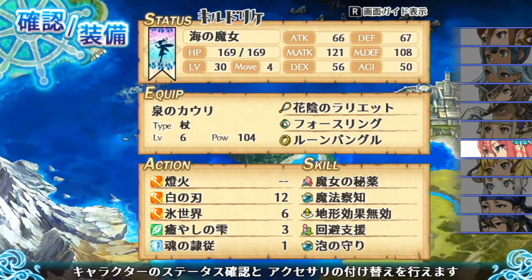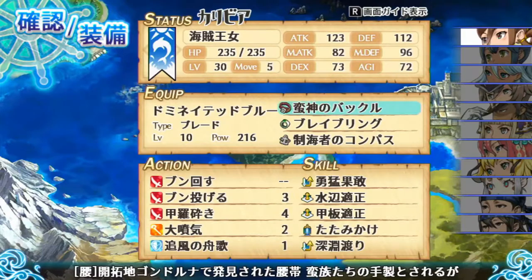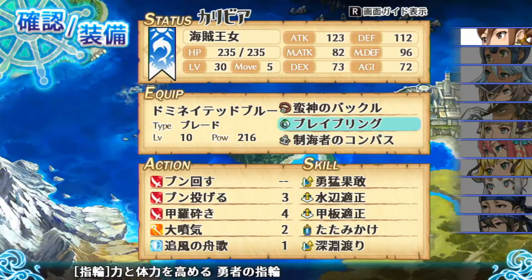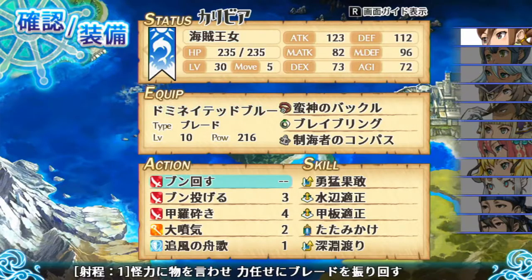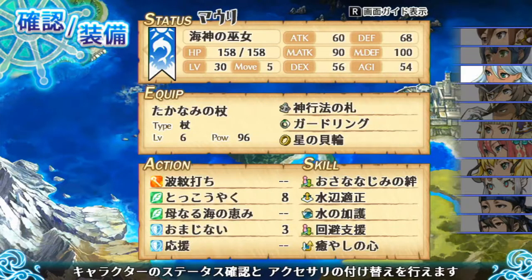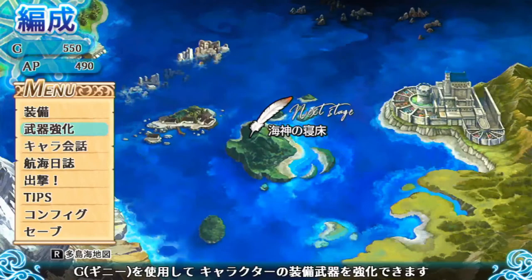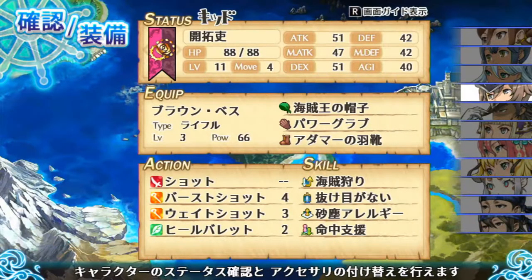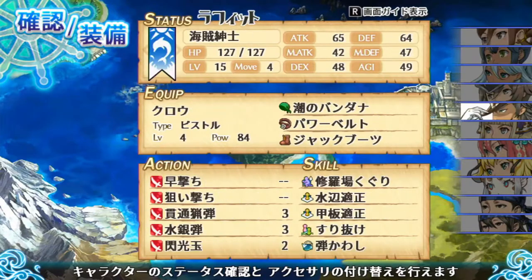As for equipment, here's the equipment screen. You pick a character and they've got three slots for items. The items aren't hugely game-changing — they're all just a bit more attack, a bit more defense, things like that. Most battles let you use four to seven characters or so.